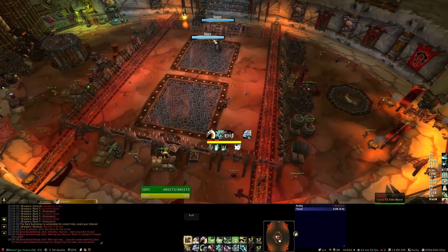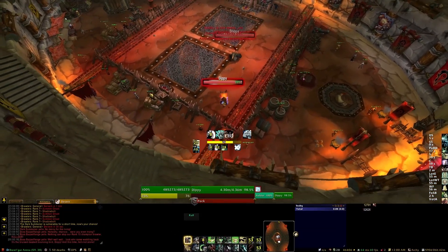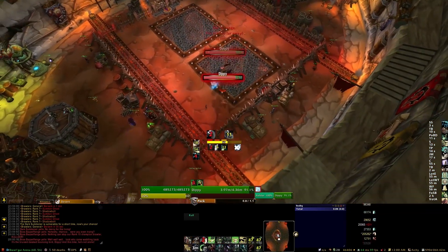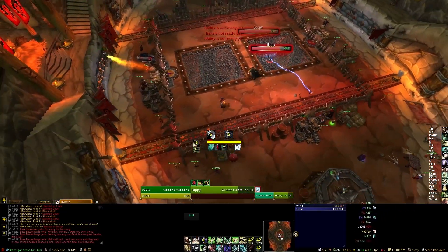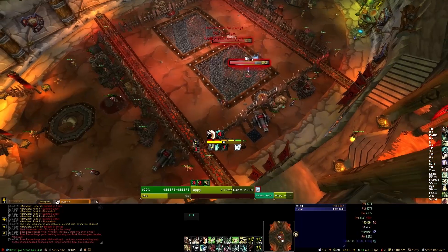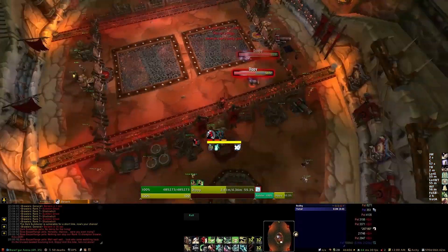You probably want to use your DPS cooldowns to deal with Dippy initially while he's within range. As you can see, I'm just kiting around again. They don't have very much health — 4.58 million each — so the actual DPS requirement is pretty forgiving for this fight. The basic idea is just to be smart about when you attack which target.